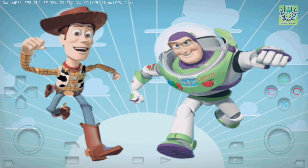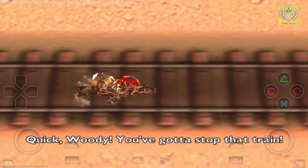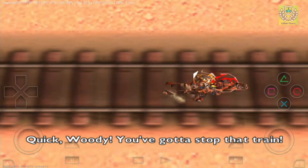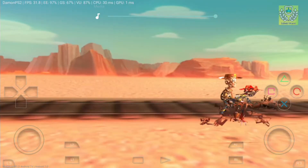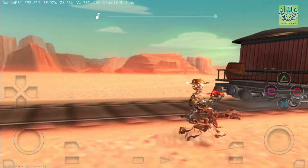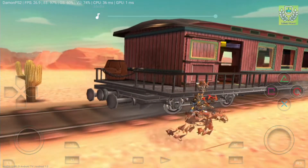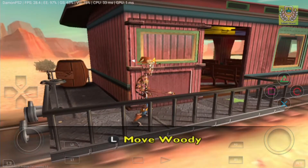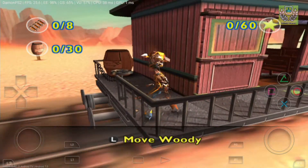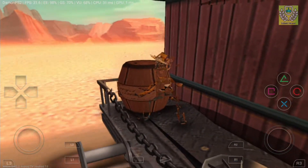For frames per second — hey, at least there are some parts of the game that aren't completely broken. We're getting close to 50 or even 60, but let's wait until the models show up in the actual scene. It slows down. We're getting at least around 30, close to 30 frames per second. Character models and textures really need to be fixed, but at least we can go in-game. I'm gonna play and see if I can do this mission real quick.